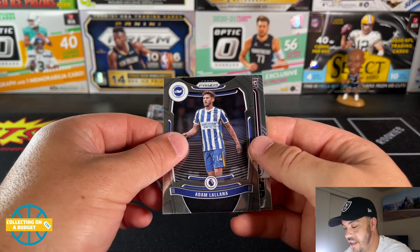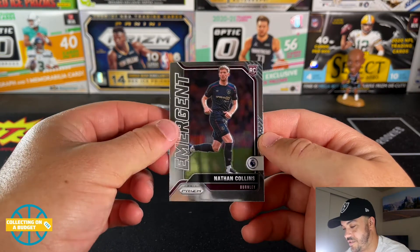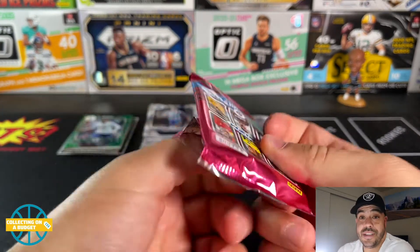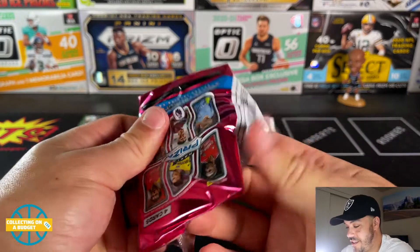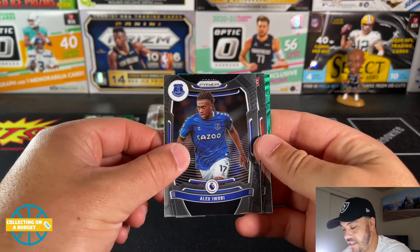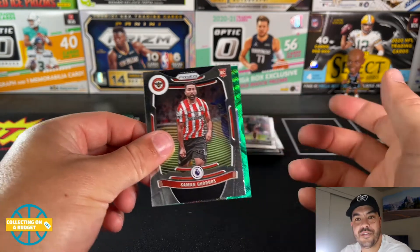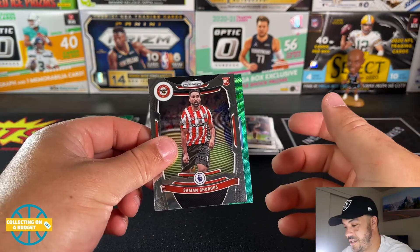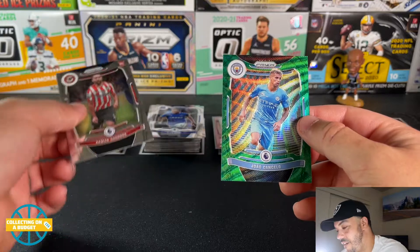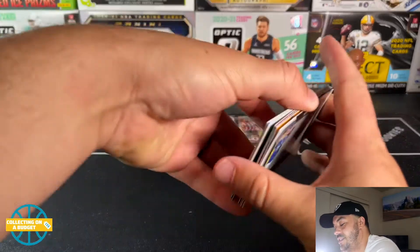Adam Lallana and Nathan Collins for Burnley — last pack here. I mean, Jacob Ramsay, I don't know, keep it going! Alisson, Alex Malobi who's a rookie — are all the Brentford players rookies? I haven't seen one that isn't. And our green parallel is Joao Cancelo for Manchester City, very nice. You can see the two stacks here.